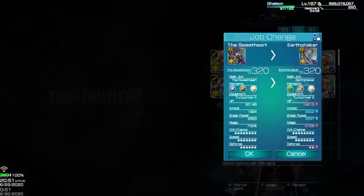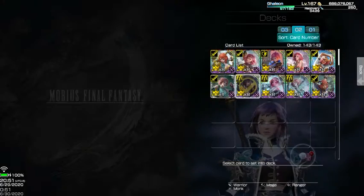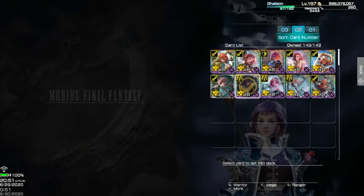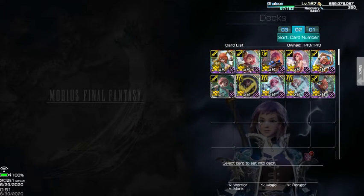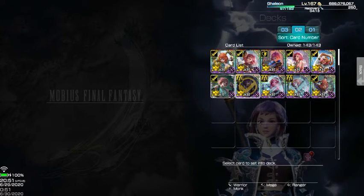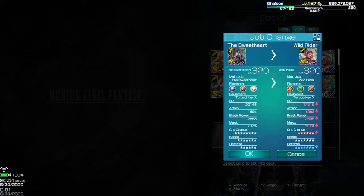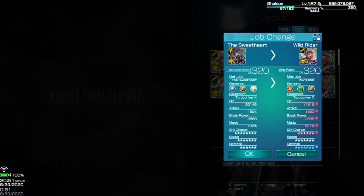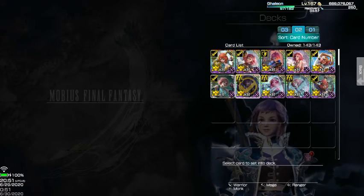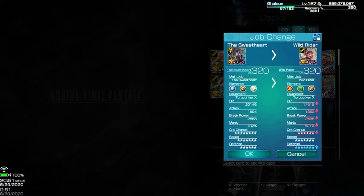Whatever job she actually had — this is what sucks. Her first EX job — I think this is her first EX job — Earthshaker. I never had a chance to use Avalanche on her, and I just got that recently in my banner pools, and obviously you see it's level one, so I haven't done squat on it, sadly. Even though that's Tifa's legend job. Wildrider — I personally hated that job. When I got it the first time I was like, what the hell is this? At the time I didn't have any Supreme Monk job stuff, and yeah I just couldn't work anything out. I was just using whatever Ranger stuff.